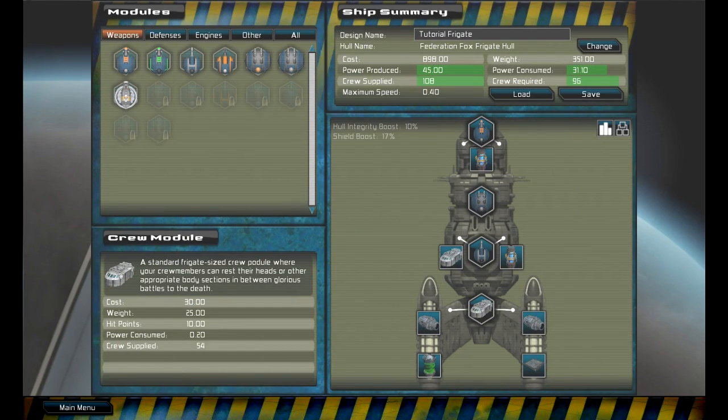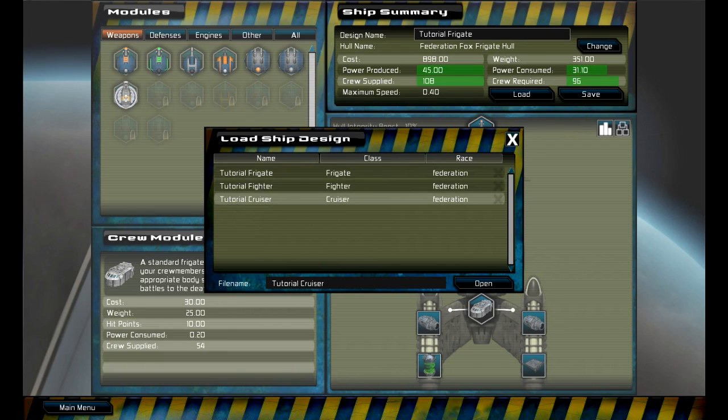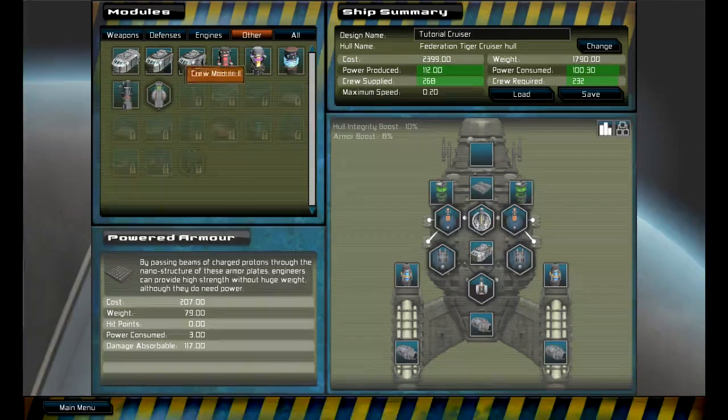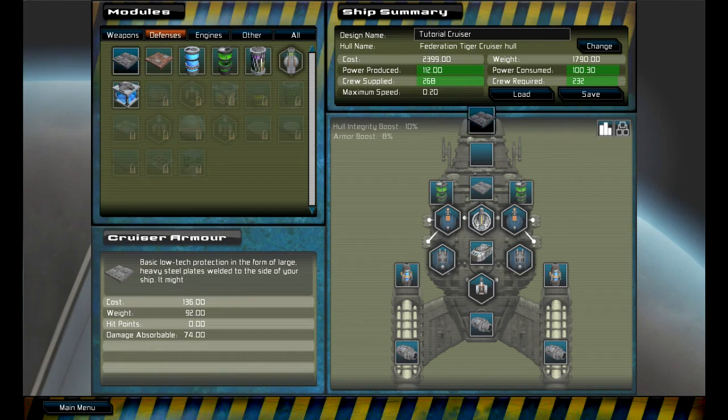Let's go to Ship Design — this is actually where I get to change my ship. I can load different types of ships; I'll open the cruiser here, and then I can change all the stuff by dragging it to unequip it and dragging something over to equip it. I can assign armor, engines, hulls, generators, and weapons. This is really in-depth.